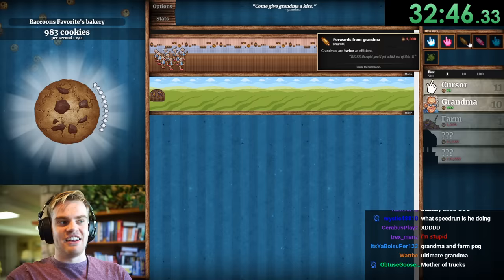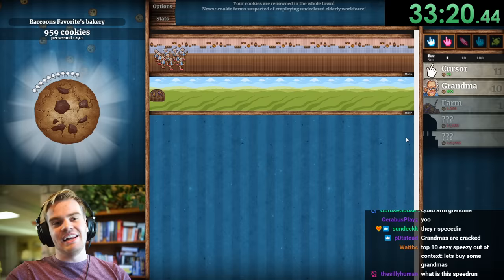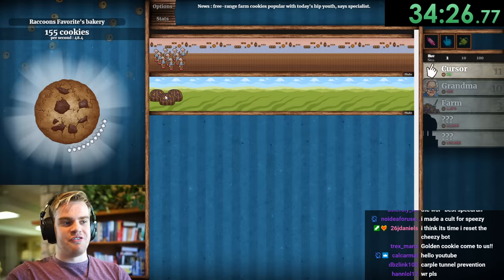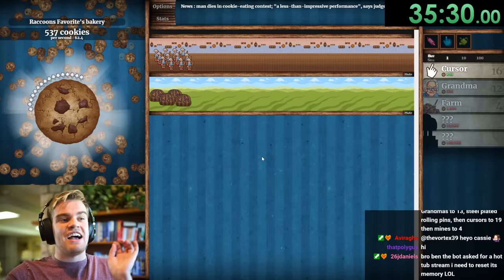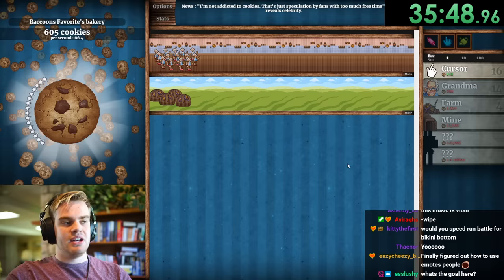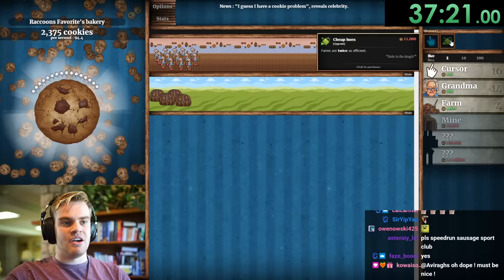Now we have grandmas doing twice as much and we can buy another farm soon. We should probably get mouse and cursor upgrades as well. We're kind of behind world record, but to be fair they got two good golden cookies in a row while we didn't — they're about to finish in two minutes so we'll hope we're on that same track. Grandmas let's go — 94 cookies per second. Do we want mines first before farms? I think we get a mine first, then farms.